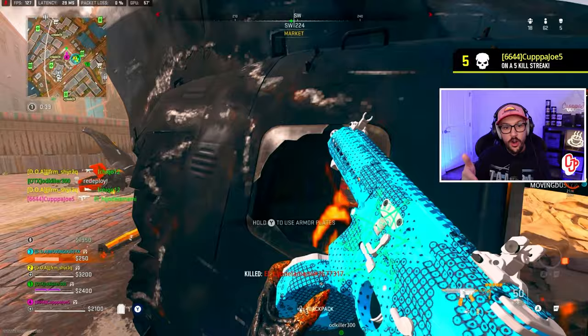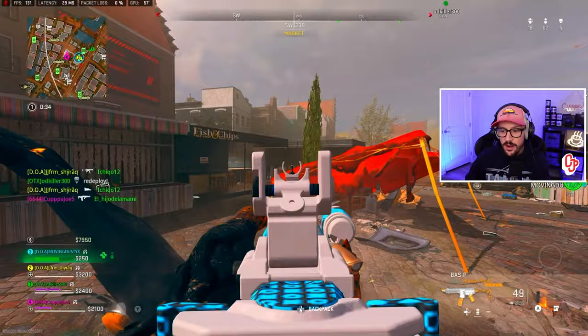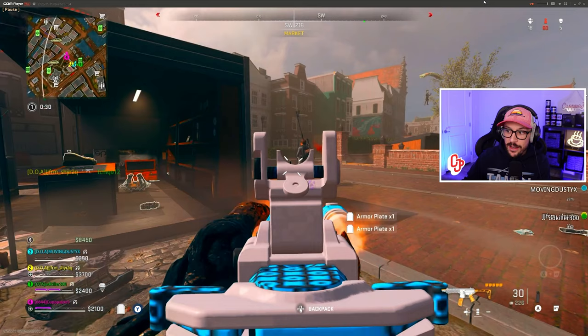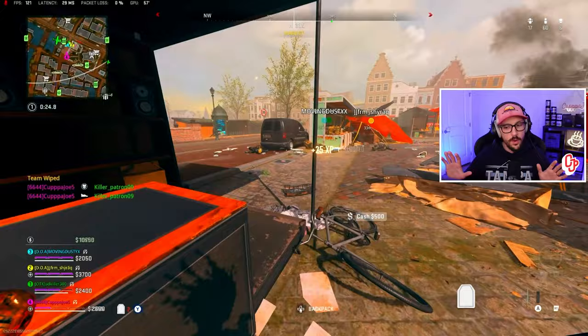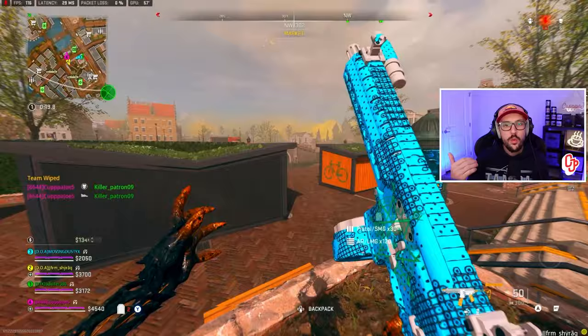We see one on the mini-map to our left, work our way over while plating. I see him straight ahead, tag him, keep the pressure on, anticipate around the corner — easy kill right there. Now look at this team — this is important. I see a guy flying over which makes me a little concerned we might have another team here, so we plate up real quick.